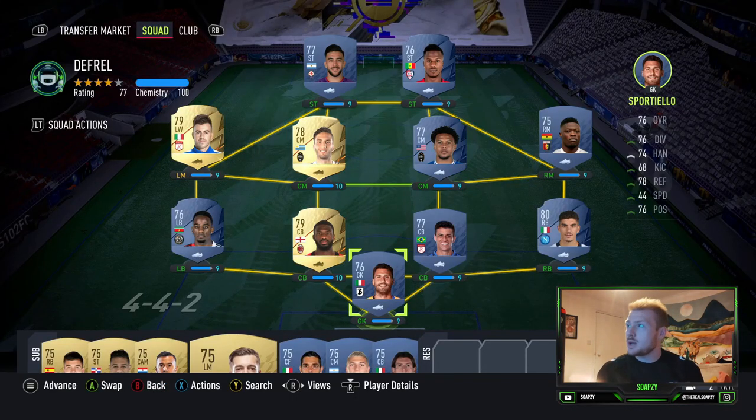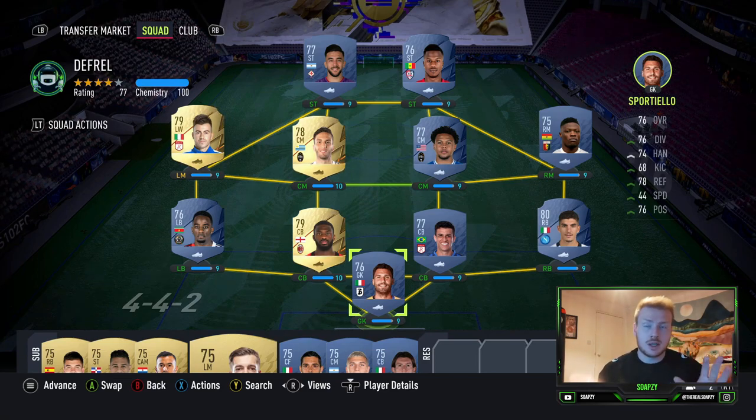As you can see on the screen guys, we have got a 77 rated 4-1-2-1-2 team. We've got a couple of players on the bench as well and some players that you can use alternatively to boost that rating up for some better players, or decrease it with some of the other alternatives. Let's jump straight into the team and have a look at it.